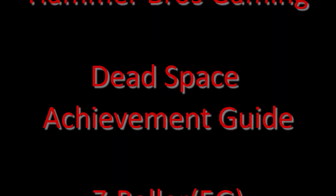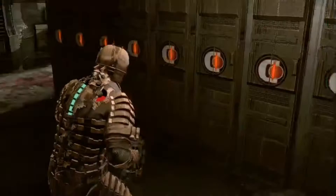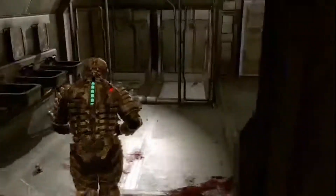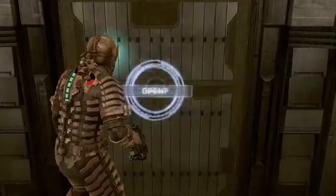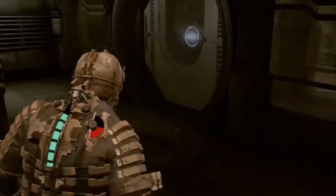Hey everyone, Blades of God here from Hammer Bros Gaming, coming at you with another Dead Space achievement guide. Today we're doing Z Baller, which is to complete level six in Zero G Basketball. Zero G Basketball can be found in chapter 10 of Dead Space.